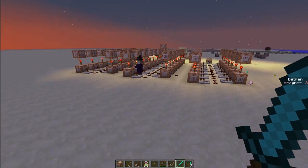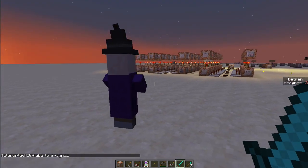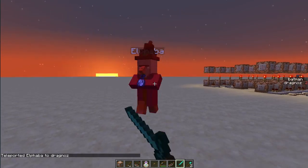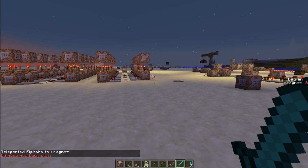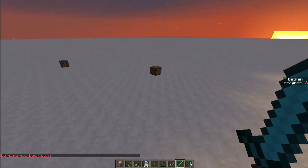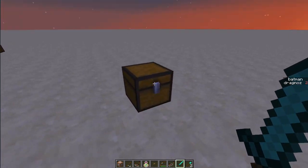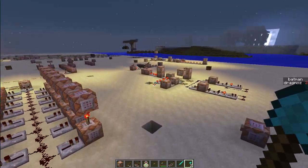Let me just teleport so we can see where she is — TP entity name equals Alphaba to player. So now if I kill her, you'll see — ta-da — only she dropped a chest. Even though I had all of these XP orbs lying around, only when she was killed did the youngest XP orb get the chest. So that's how it works.